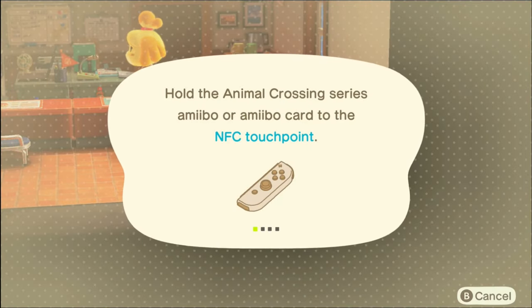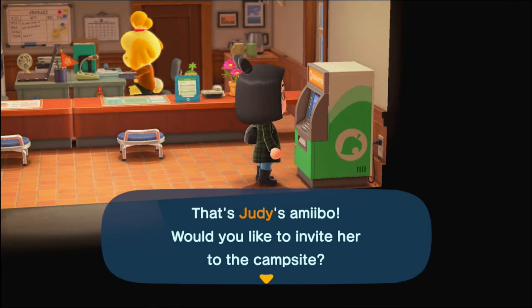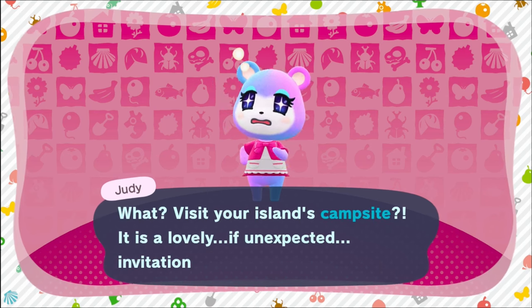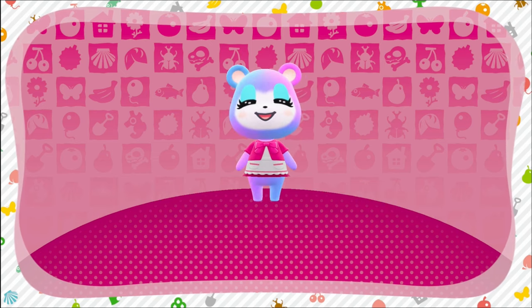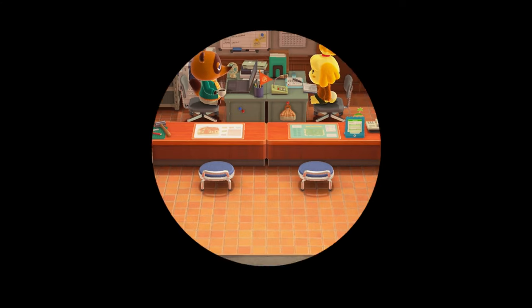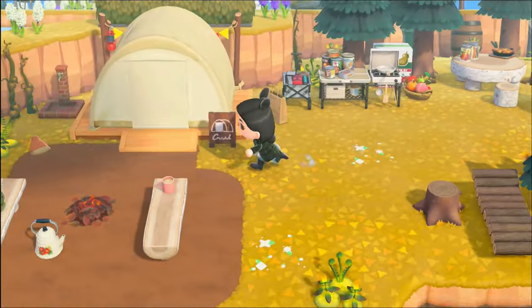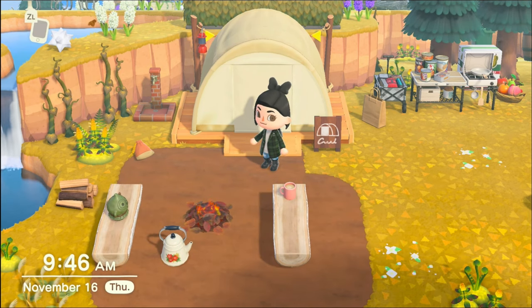If you're using Joy-Cons, it's on the right Joy-Con. I'm going to tap in a card here. If you're using a Pro Controller, it'll be in the middle, but it'll show you that too. We're going to invite Judy. The villager shows up and says it would be a pleasure to come visit your campsite. Everything fades out, and then you can run right back to your campsite and the villager will be there. The first obvious use: if you want them to move onto your island, invite them three different days in a row, make the DIY they ask for, and they'll offer to move in.